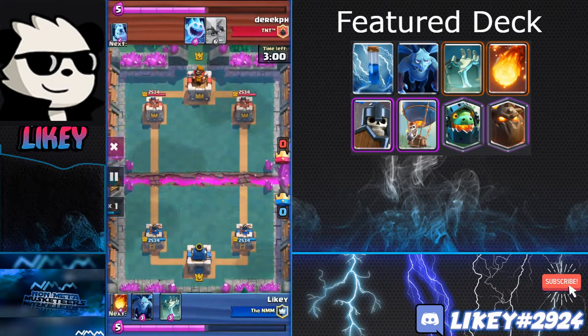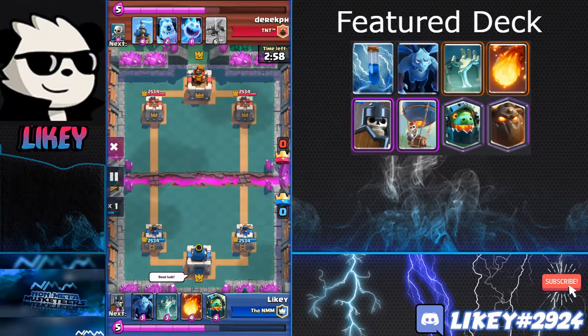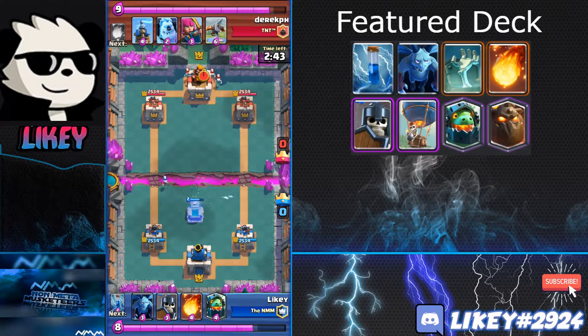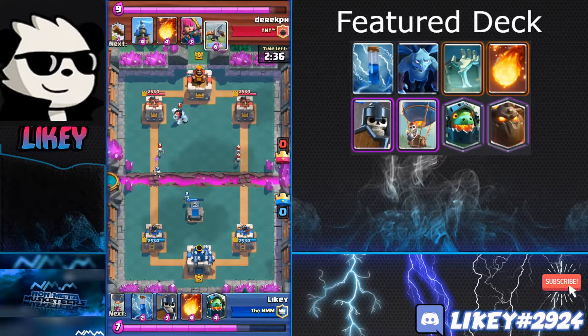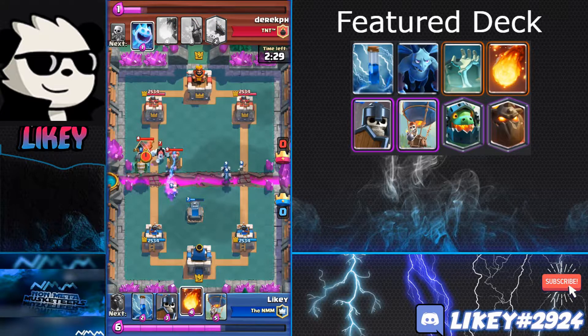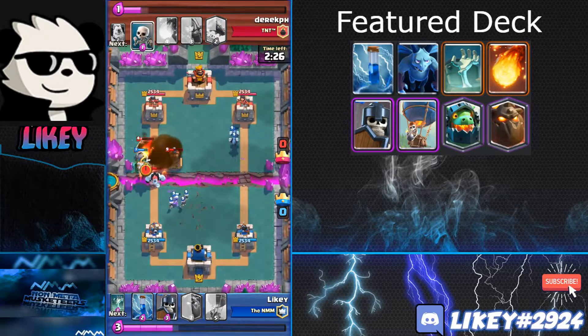The first replay is against Expo. A lot of people think Expo beats Lava Loon — I thought that for a long time too — but this deck can really wreak havoc on Expo. Sometimes when they play an Expo, I just put an Inferno Dragon on it and it's extremely difficult for them to stop.